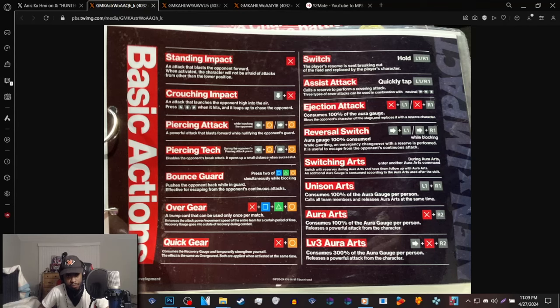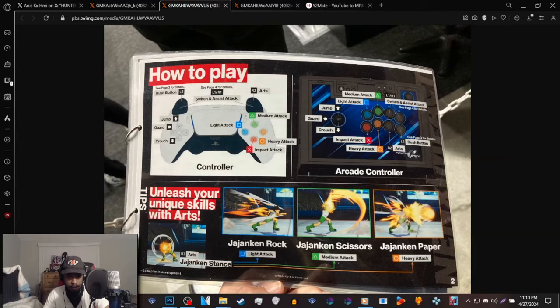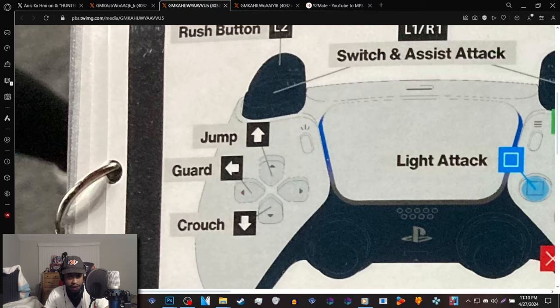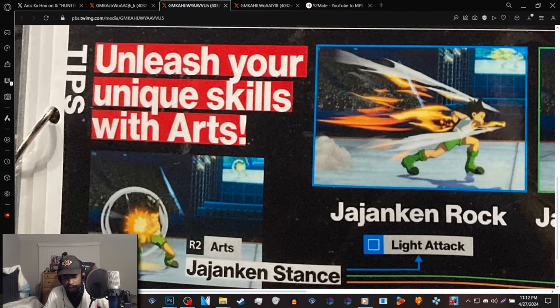Now moving on to the controls on how to play the game. The rush button is really interesting — it's basically a free combo button. Arts are the supers, which is R2. We have a medium, a light, a heavy, and an impact attack, which is essentially the special button of this game. They tell you how to jump, how to block — which is just holding back — and how to crouch. What's cool is they're showing off Gon's stance with his arts, which is the jajanken stance.